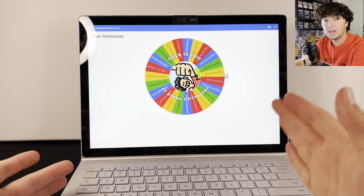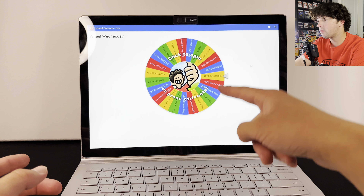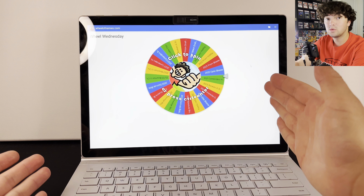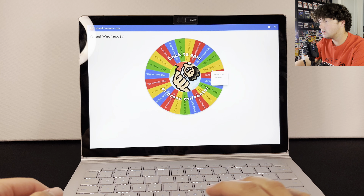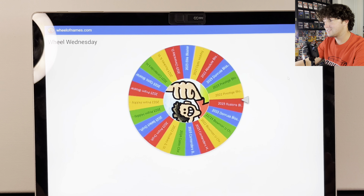What's going on everybody, welcome to another Wheel Wednesday! How this works is I have a bunch of different sports card products on this wheel, I'm going to give it a spin, whatever it lands on that is what I'm going to open up in today's video. So let's go ahead, give the wheel a spin, and let's see what we have.